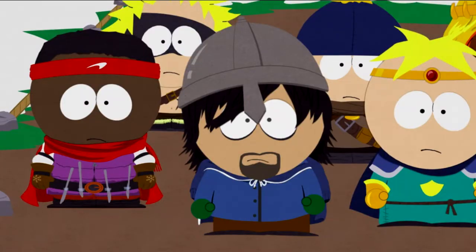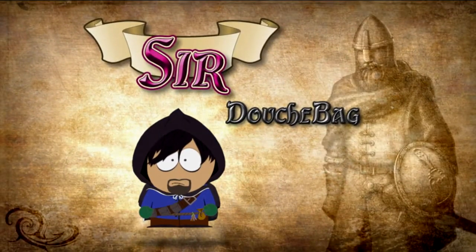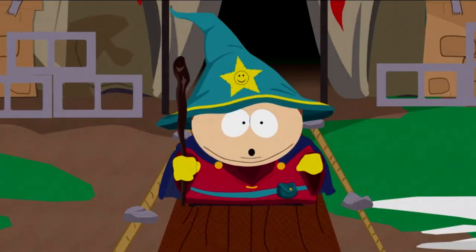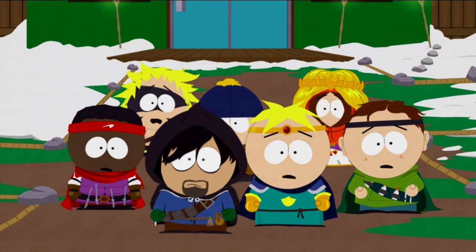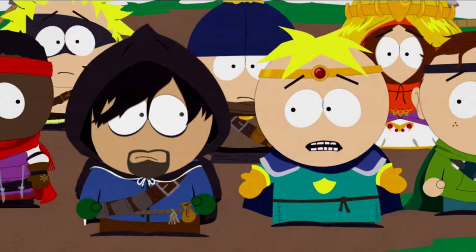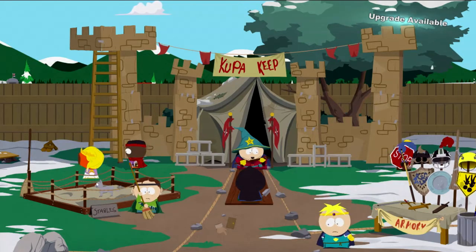New kid, I hereby dub thee Sir Douchebag. Congratulations. But now it is time for us to take back that which is rightfully ours. A carrier raven has come with news that the Stick of Truth has not yet been taken to the Elven Forest — it is in the possession of the Bard. The Bard is a level 10 drow elf who can use magic to enchant and destroy his enemies. Are you ready to continue your training? Then make haste to the training grounds.